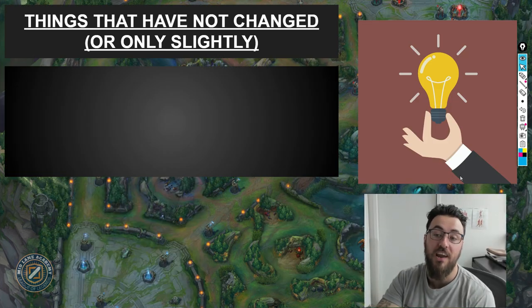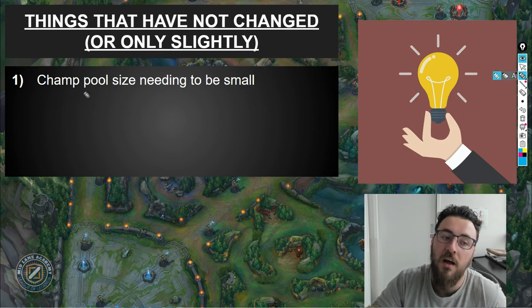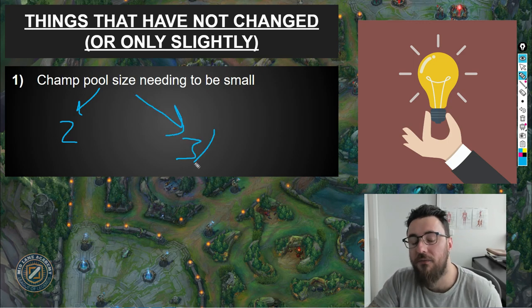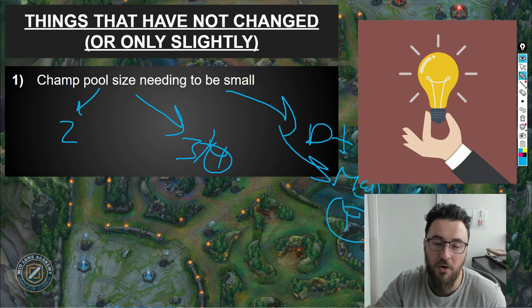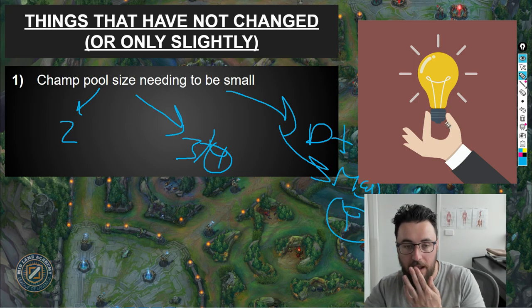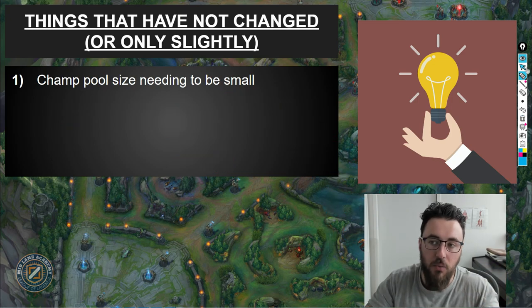There are things that haven't changed in my opinion on champ pools. First, pool sizes still need to be quite small. In Gold, I still recommend only around two champions. In Plat, I still recommend three, maximum four — but if you're playing four, the majority need to be simple champions. In Diamond and above, you can have four. In Master, you can theoretically have five or six, but you really have to find that balance between complexity and simplicity depending on your personality and how much you can play. If you're not able to play the game often, having multiple complex champs just won't work.